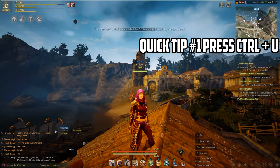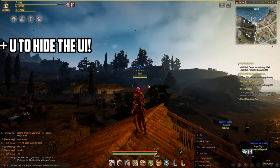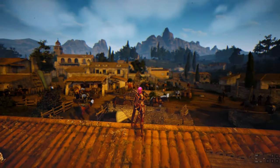We'll be covering their costs, which is the contribution points, linking nodes together, getting the most out of your nodes via the workers, and the housing.